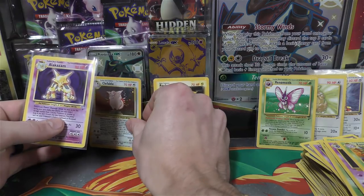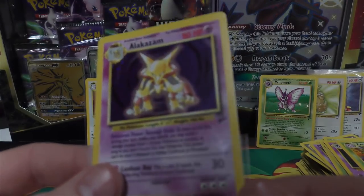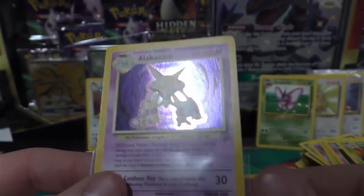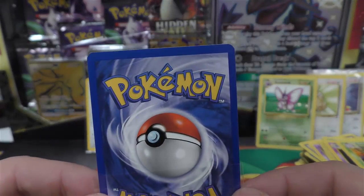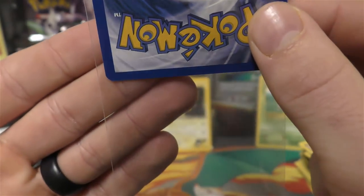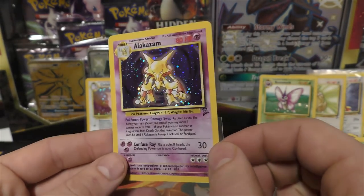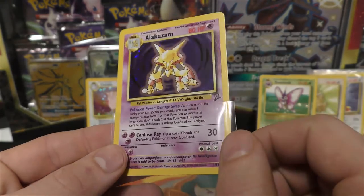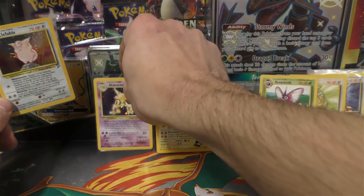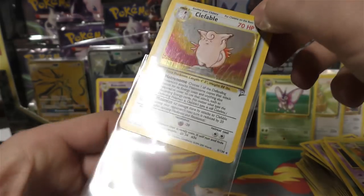I'm gonna look at the Alakazam first and then the Clefable because Clefable is pretty low pop. Looking at the Alakazam — I'm not actually seeing a print line on it. Base Set 2 is really bad for print lines; the centering is off some, but I don't think that's actually whitening down there — this one may have a shot. I think when I saw some loot boxes they had a line to the bottom but this one doesn't seem to have that.